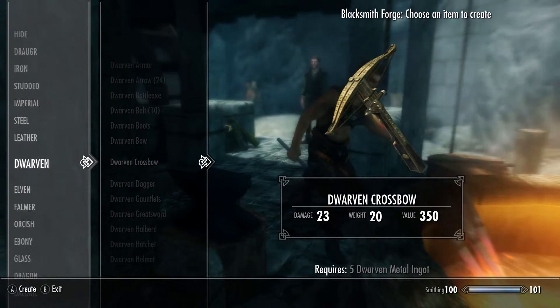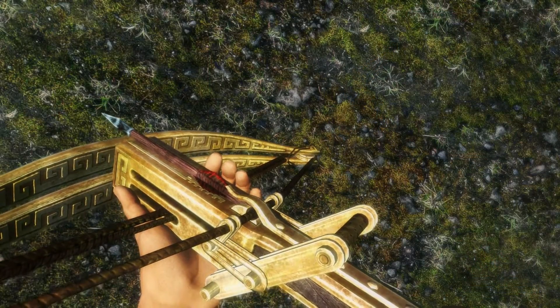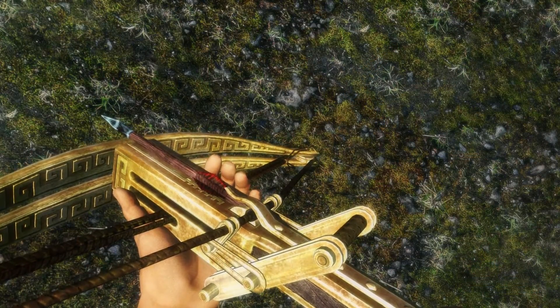The crossbows use the original meshes and textures that you have in your game, so they may look different depending on which texture packs you have installed.